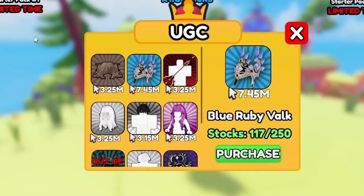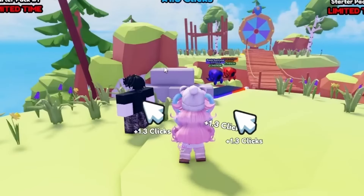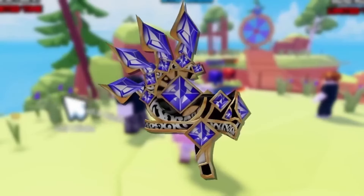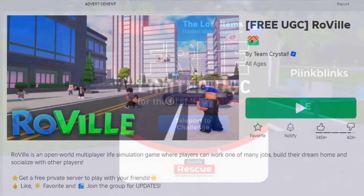To get this new free item, join Click for UGC. You need 7.45 million clicks to get it, so to get clicks just click your screen. That's it — have fun!